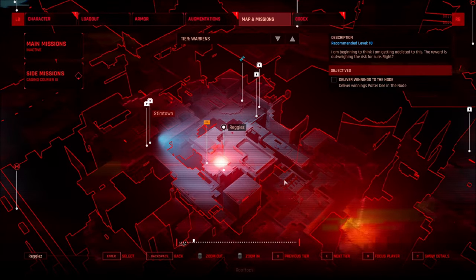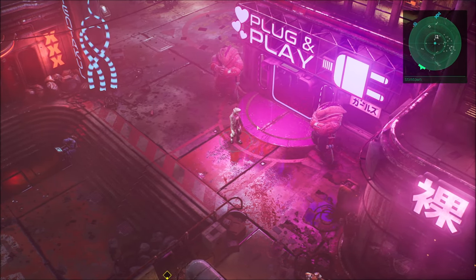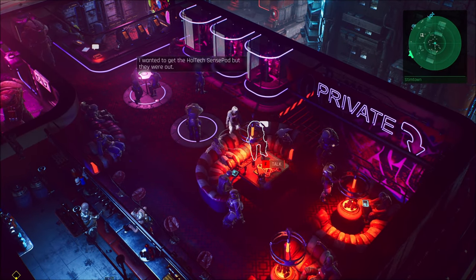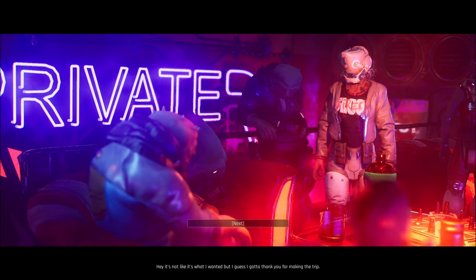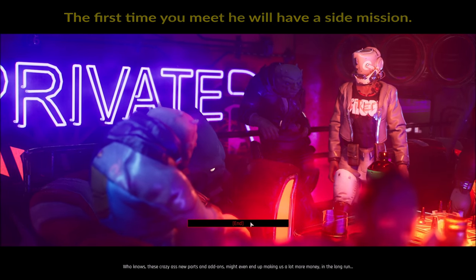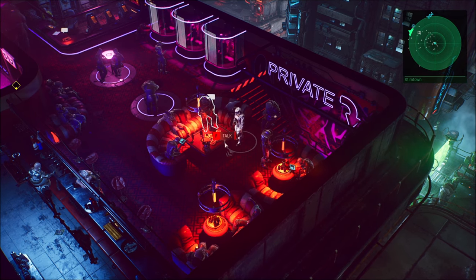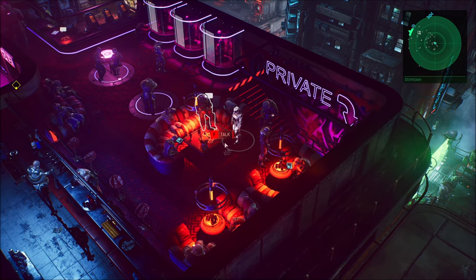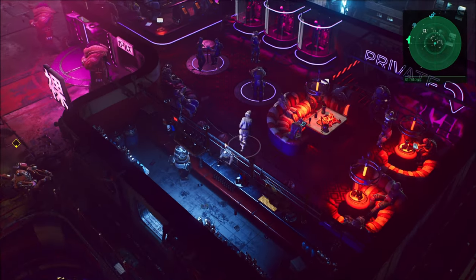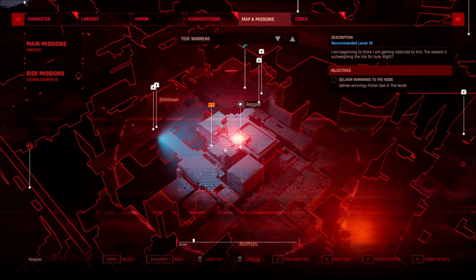Here we are in Steam Town at the Plug and Play special place. Inside you have this gentleman, and if you talk to him, he is the one that will give you a side mission called Plug and Play. You need this as a start point in order to eventually end up in Scrap Lands — this guy on the sofa in the Plug and Play club in Steam Town.